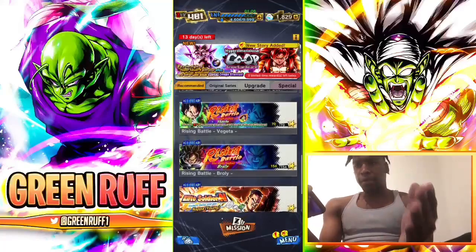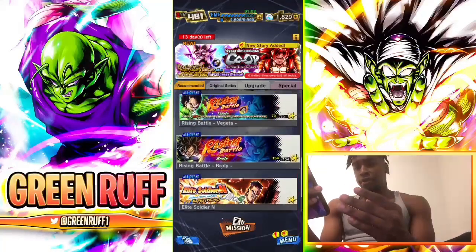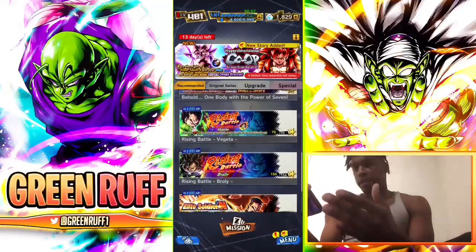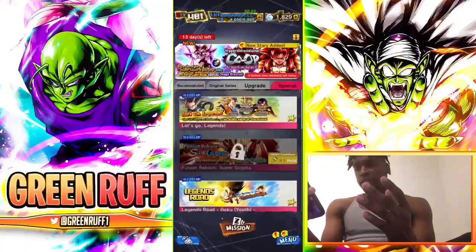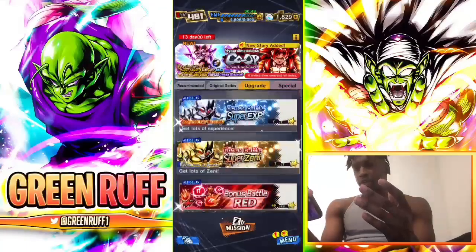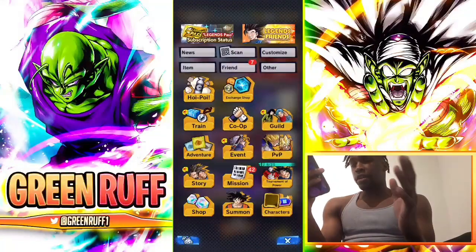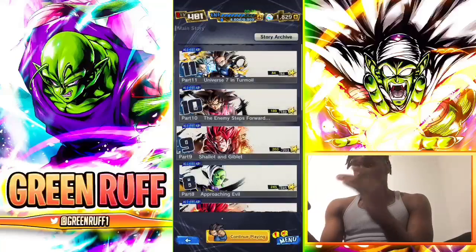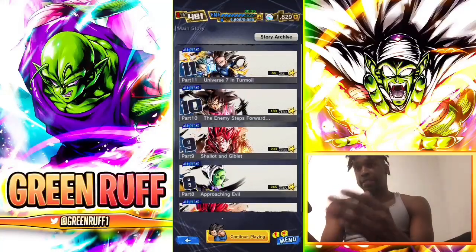The Rising Battle is going to give you arguably the most CC — if you clear all the stages you should get around a thousand CC. If you're a new player, go for these ones first. Make sure you have really strong units and then clear them. You're also going to get free units like free Rising Battle Broly and Vegeta. Clear every single one of these events.